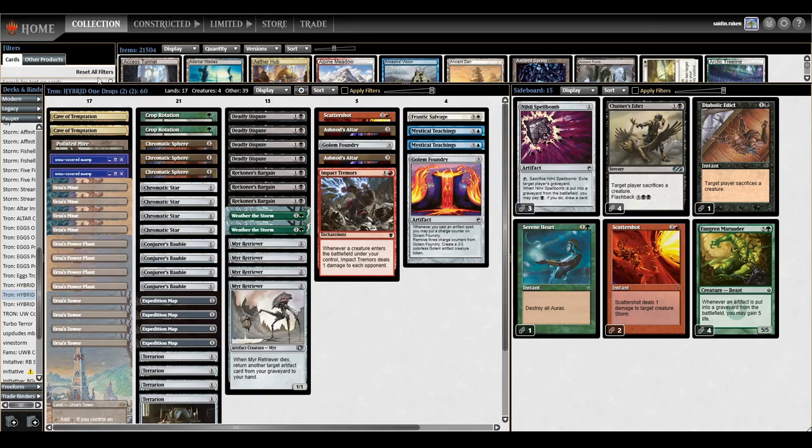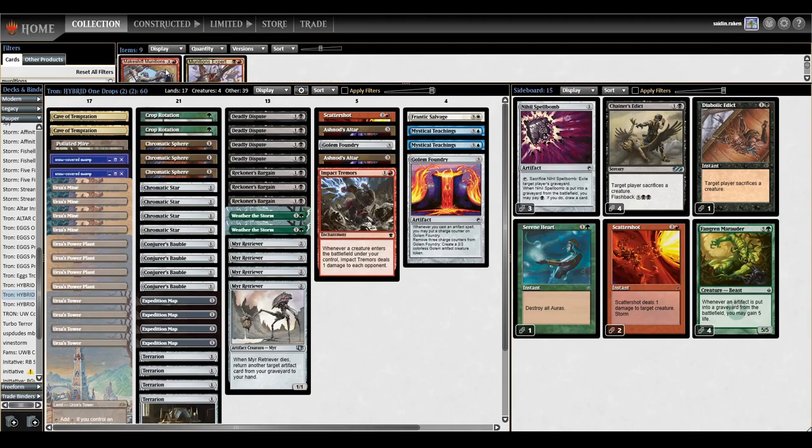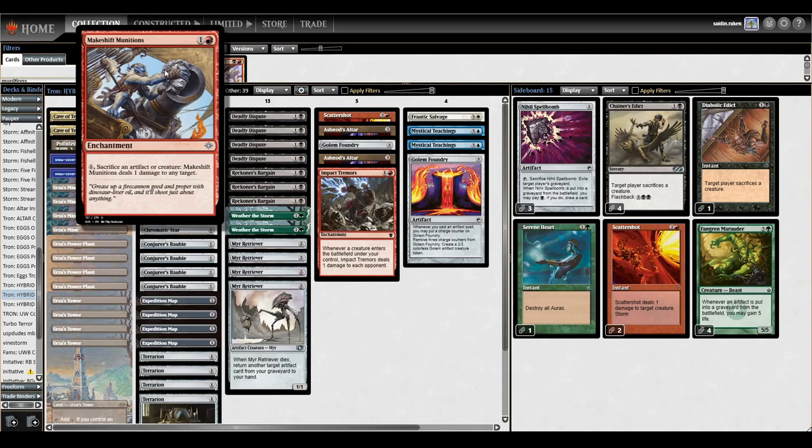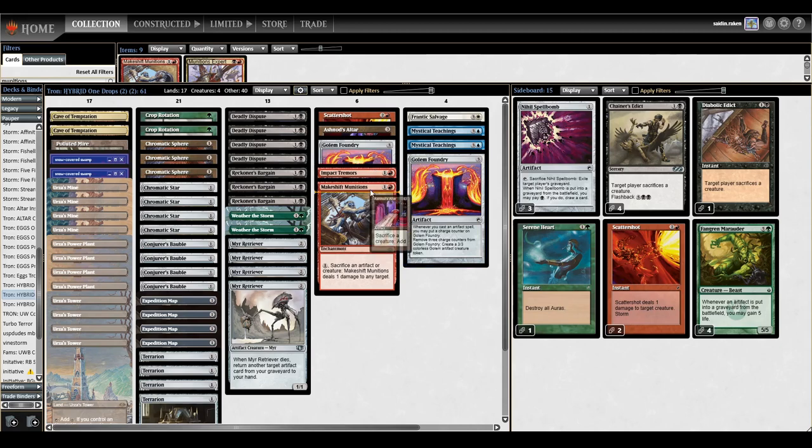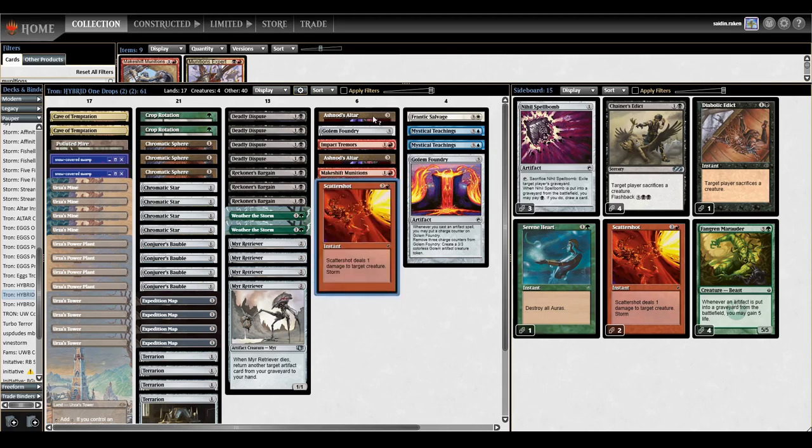In Paper, you don't need Impact Tremors and should actually be playing Makeshift Munitions. Makeshift Munitions doesn't win with just the Mirror Retriever, but it can kill opponent creatures by sacrificing your stuff. Once you have the full loop with infinite Golems, you have infinite mana with Ashnod's Altar. You can sacrifice all the Golems to make infinite mana, then use that mana to make infinite more Golems, and then pay the mana cost on Makeshift Munitions to shoot your opponent with all the Golems. It's a little more pieces for infinite damage, but it's probably the better card in Paper.